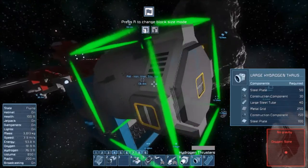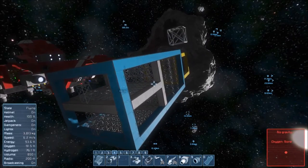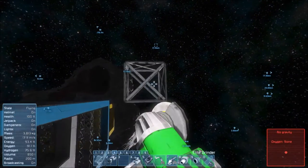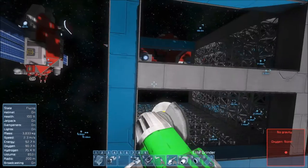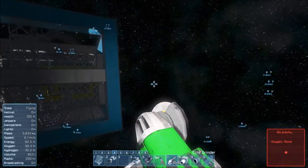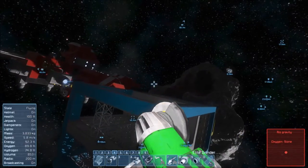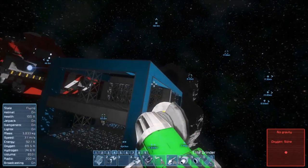We can have four nacelles — two with hydrogen and two with ion. If we have the two hydrogen thrusters on the sides and then we have the two ion nacelles on the top and bottom, that would work. Ion ones don't actually need to be connected to the conveyor network, which is why I'm doing those on top and bottom. Then the hydrogen can be on the side because I can run conveyors from the engine room into the hydrogen areas.